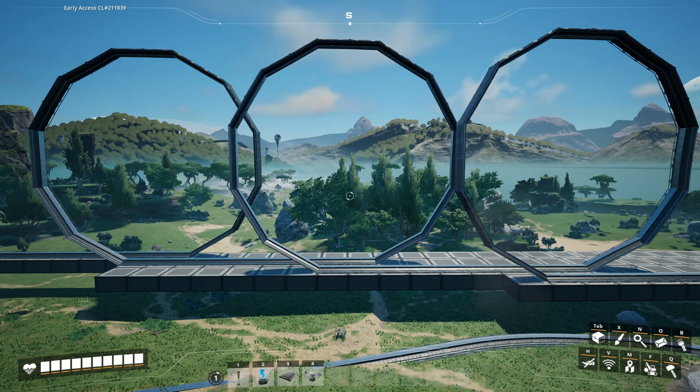Hello friends, and welcome back to Enterprise Architecture. Here in front of me, you can see a very interesting rail line that I've set up here.